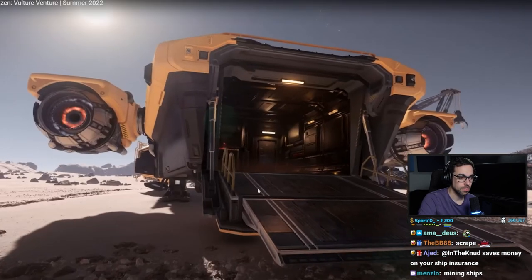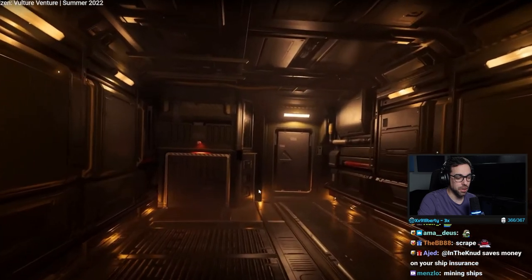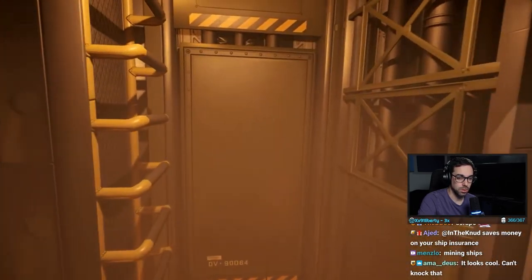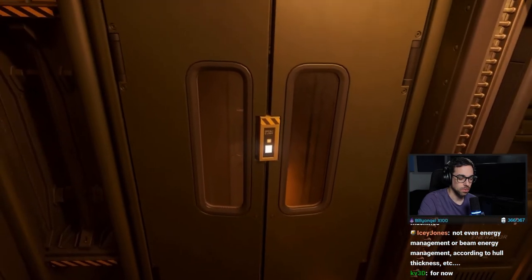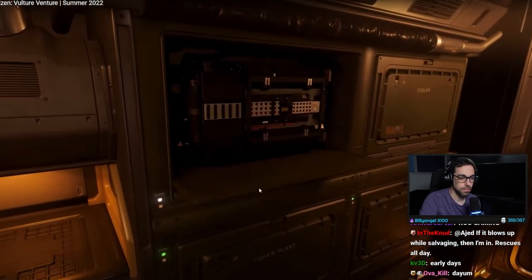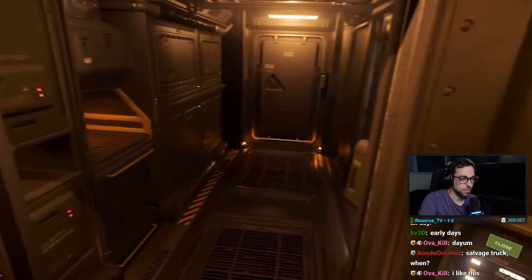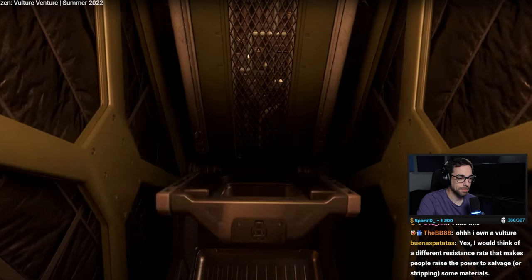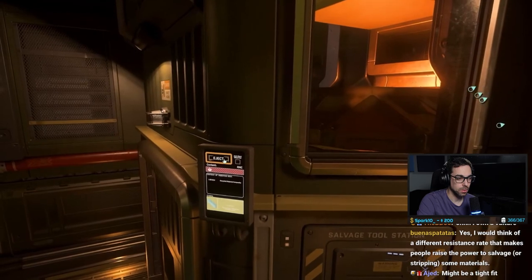There are two ways to enter the Vulture — a basic ladder like a construction vehicle or combine, which adds to the construction vibe and sense of scale, or through a ramp in the back into the cargo hold. It looks like you can fit an ROC in there. From the cargo hold you go through a door, climb a ladder, and reach a personal storage area, plus there's a habitation area with a small bed.